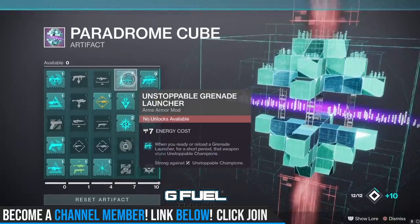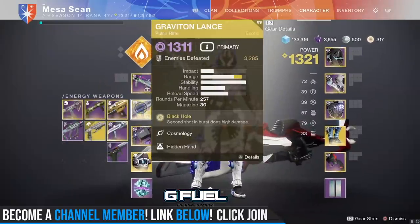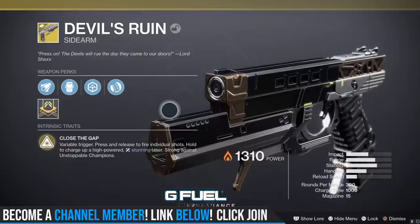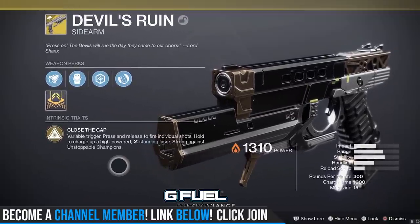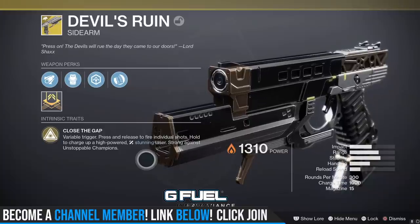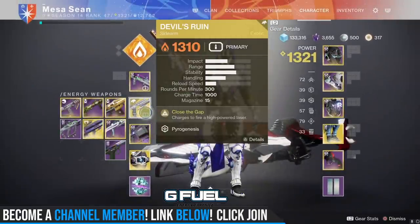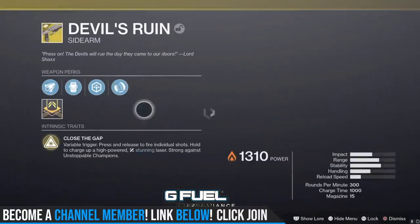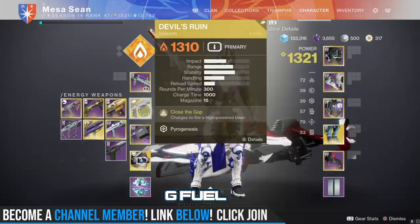We also have Unstoppable Grenade Launcher — I don't like it. You have to wait for it to proc, there's a timer on it, and it takes up seven energy. For this season, my opinion: Devil's Ruin for Unstoppables. It's so easy to stun Unstoppables, and the fact that you hold down the trigger and fire that strong laser — this thing annihilates not only champions but high-level enemies, yellow bars, orange bars, bosses. Devil's Ruin is probably the best sidearm in the game. If I see a solar enemy, a solar wizard, I'm going to hit them with Devil's Ruin's laser beam, take the shield down, and probably take half their health, depending on how close I am.